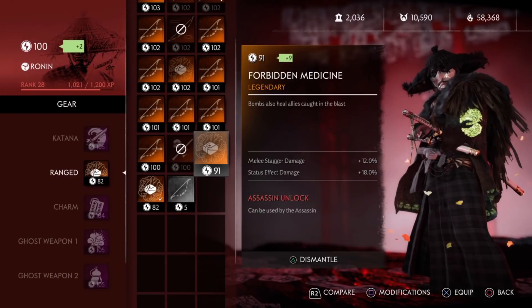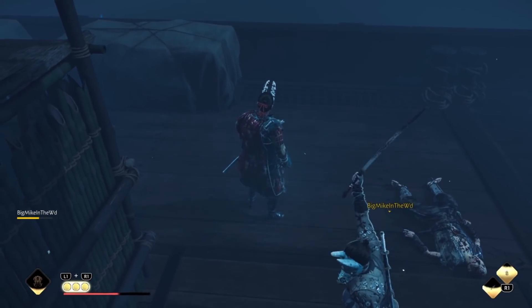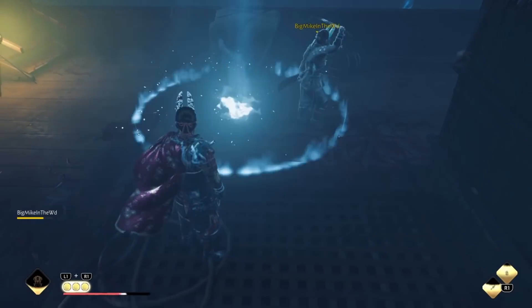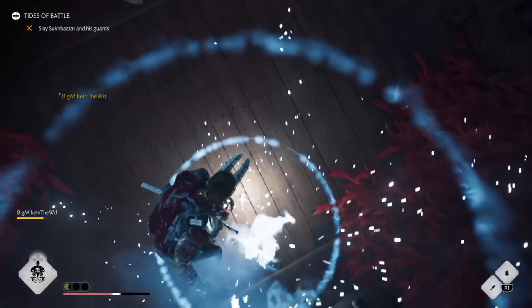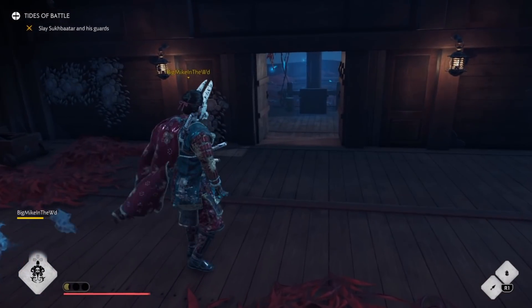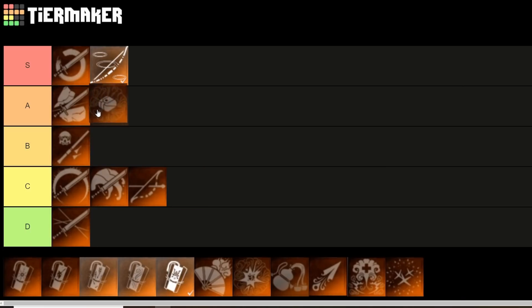Next we have the Forbidden Medicine Bombs. Their effect has bombs healing allies caught in the blast. It's not noted in the description, but it will also heal yourself as well. This is a really good secondary perk that gives you extra healing, but honestly it doesn't heal that much. This won't be your main source of healing — you'd have to spam it a bunch of times just to get to full health — so you'd need to use it with other things like the Healing Gourd or the perk Combat Regeneration. But it is a good backup for healing, so I'll put it at A tier.